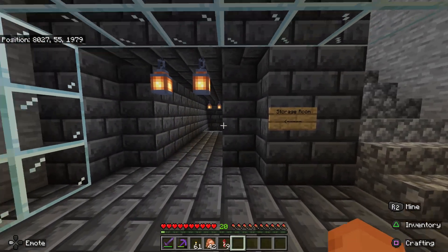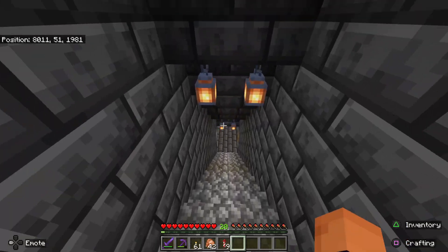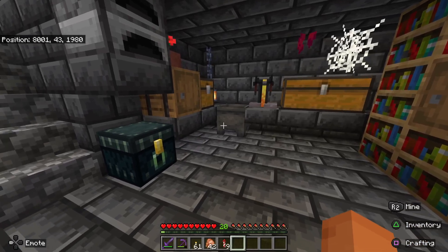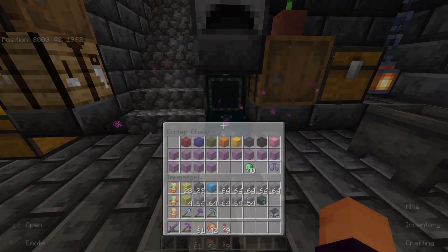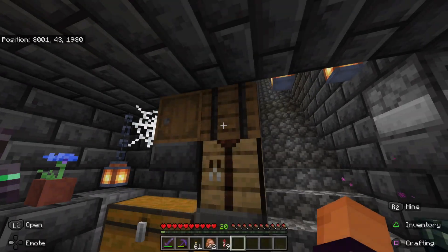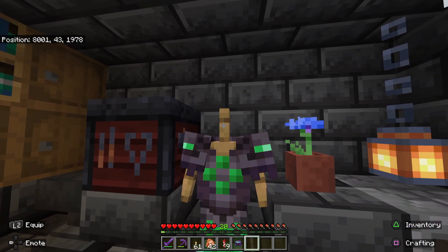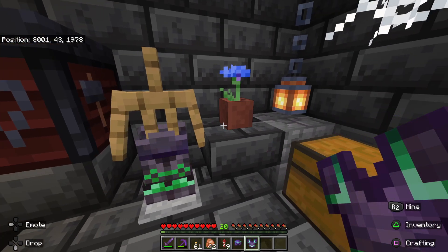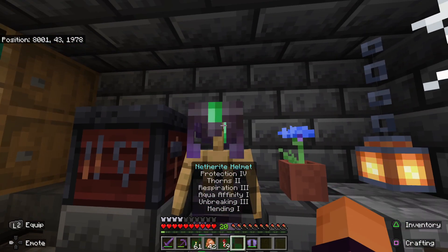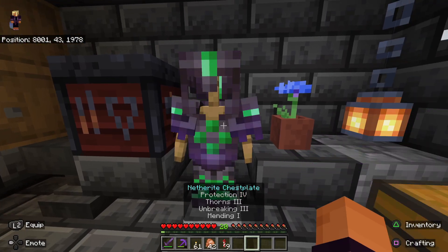You go down here and we've got ourselves a nice little storage area. Got a little ender chest with stuff inside, double chests, barrels, crafting table. Got a little armor stand so you can take armor off and put it back on if you wanted to. All that good jazz — nothing conspicuous, nothing suspicious here.